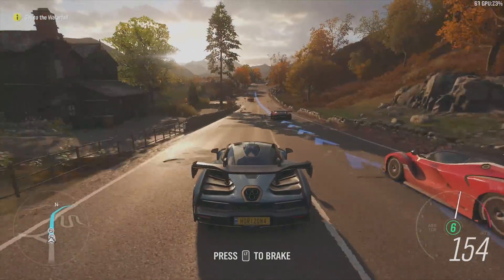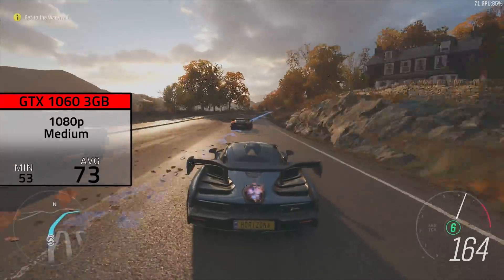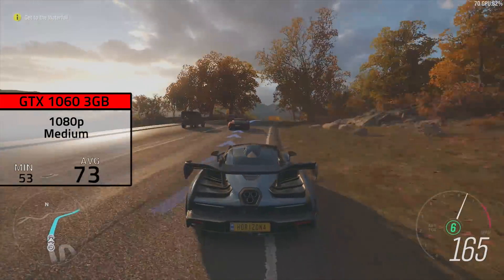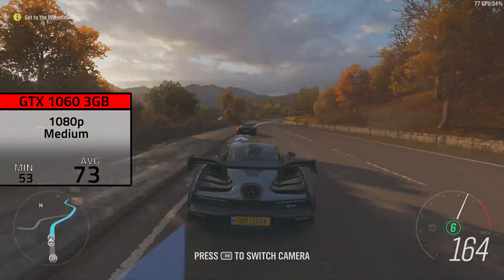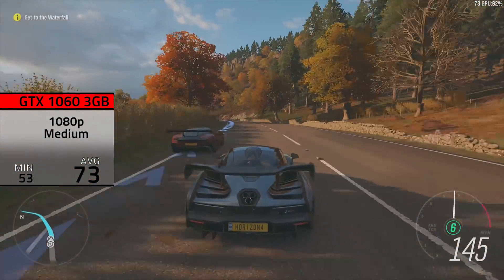For the last of the Nvidia cards, the GTX 1060 can definitely get you into the high settings with this Dell Optiplex if you want to, but I actually found just a couple too many stutters so I decided to keep it at 1080p at medium settings. With this I still got a very impressive average of 73 FPS.